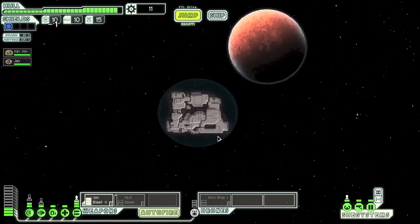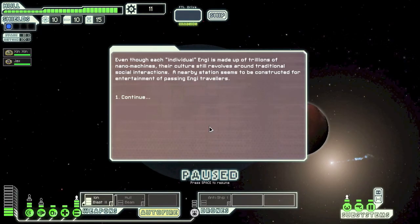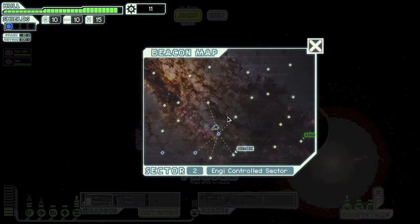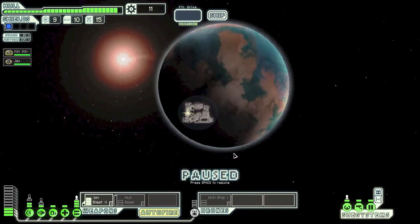Let's keep going — we gotta get past all these rebels. Even though each individual Engi is made up of trillions of nanomachines, their culture still revolves around traditional social interactions. A nearby station seems to be constructed for entertainment. Another distress signal — there's stuff going on all over around here.